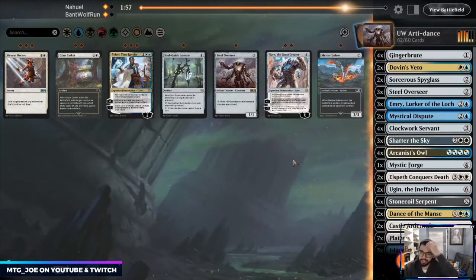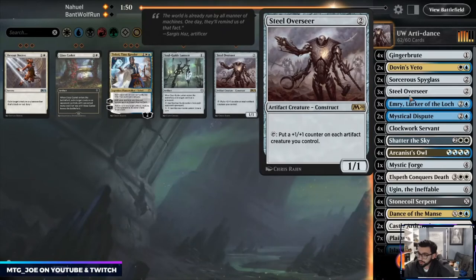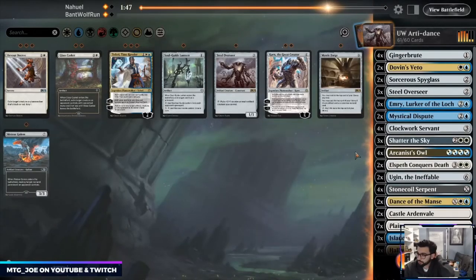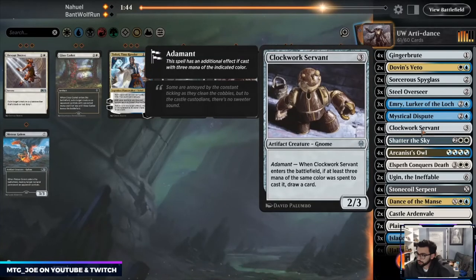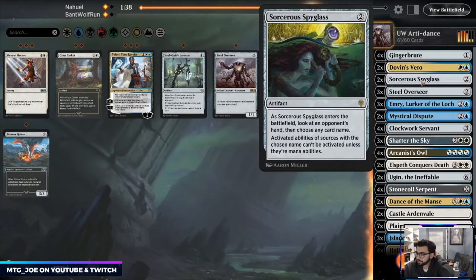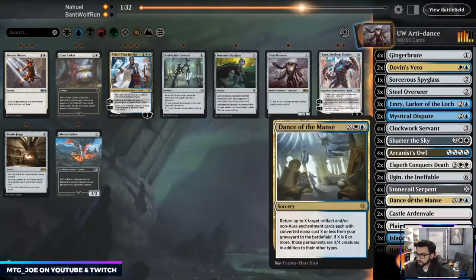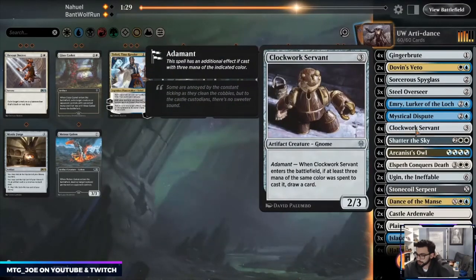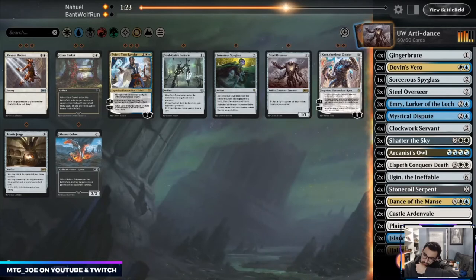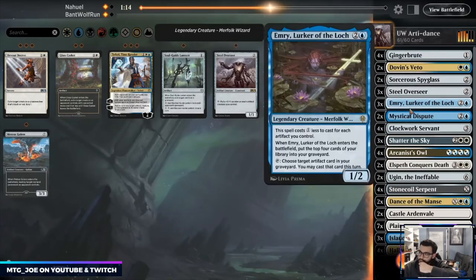It's a little too slow in this case and also just a one-of. Let's move the Forge out. On the play I think we want the Overseers. Spyglass. Owls are card advantage — this is also card advantage. We just really want to draw the game out longer. I think we need Spyglass for Nissa.